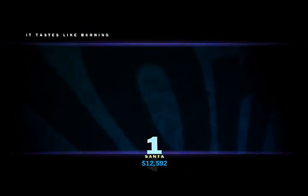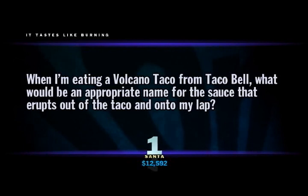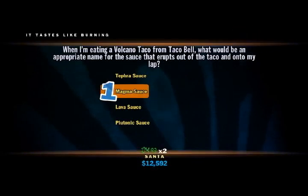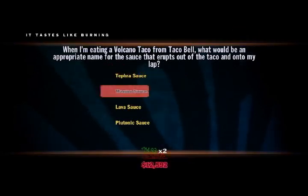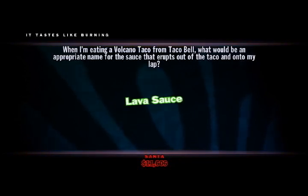It tastes like burning. I enjoy Taco Bell, especially their explosively hot volcano menu at 3:30 in the morning — I'm kind of a health nut. When I'm eating a volcano taco from Taco Bell, what would be an appropriate name for the sauce that erupts out of the taco and onto my lap? Tepera sauce, magma sauce, lava sauce, or plutonic sauce? Lava is what comes out — molten rock located within a volcano is magma, but as soon as it emerges out of the volcano, it is known as lava. And at about 5:30 in the morning, I usually get to experience an eruption all over again.